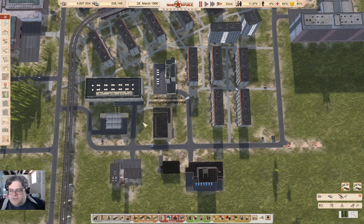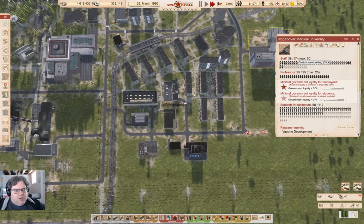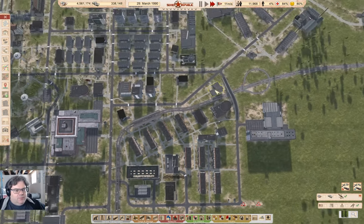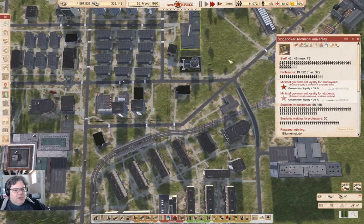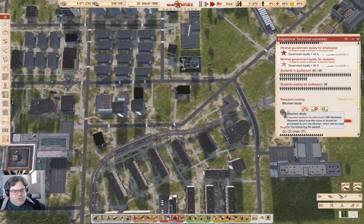Hey everybody. Welcome back to Lucky Corners in Workers and Republic Soviet Resources, where last time around there was some research happening. I'm up to 4.6 million rubles. Last time I got a medical university up where research on vaccine development is ongoing. I got a Communist Party headquarters up where research on education for most loyal citizens is happening. And the technical university is researching bitumen study.